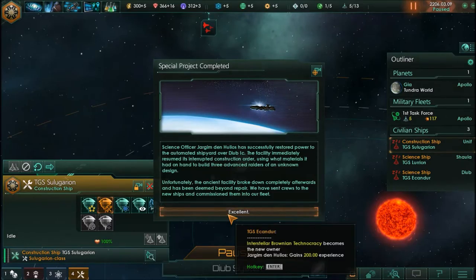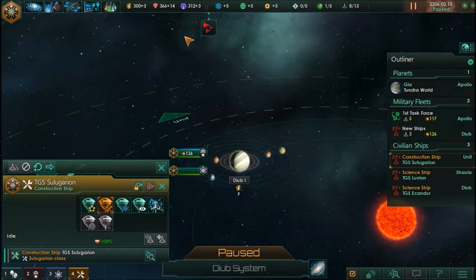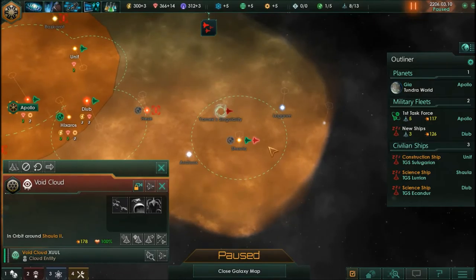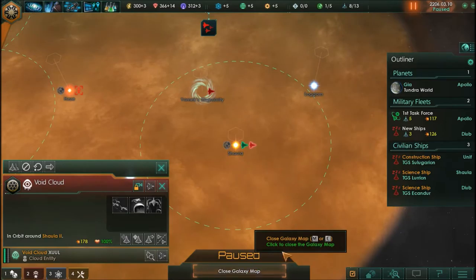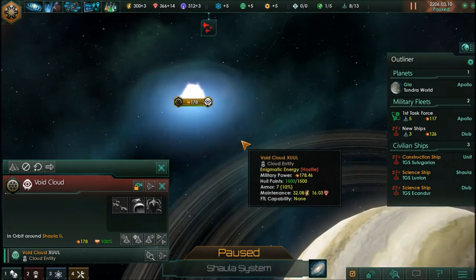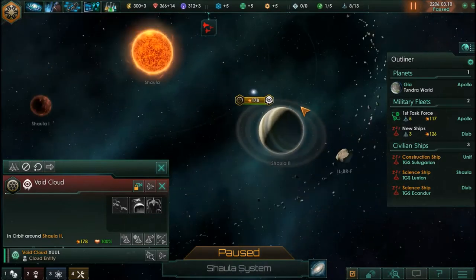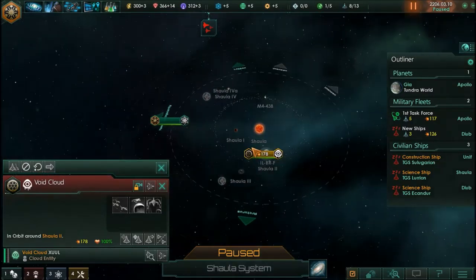Unfortunately the ancient facility broke down completely afterwards and has been deemed beyond repair. We've sent crews to the new ships and commissioned them into our own fleet — excellent! I was worried we'd created some kind of AI ship that was now attacking us. We do have something attacking us, which I think is us entering the Shula system. Let's head into the map view — the void cloud is hostile, so we want to stay away from that.